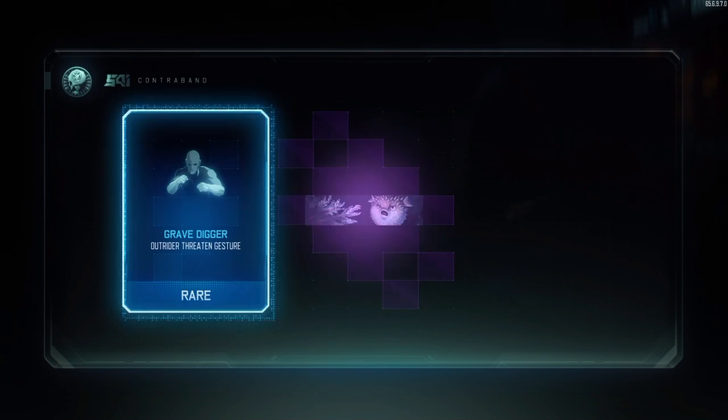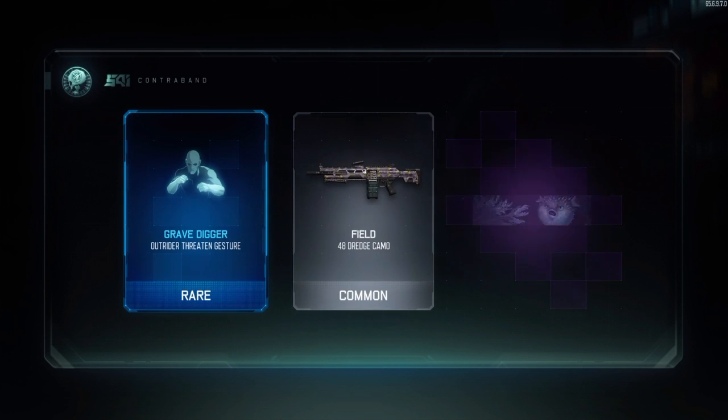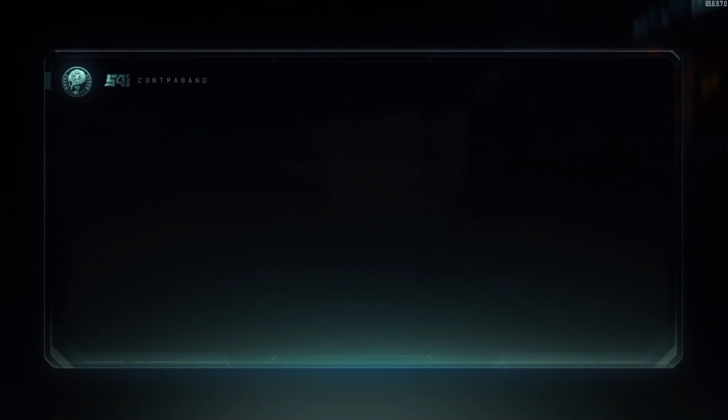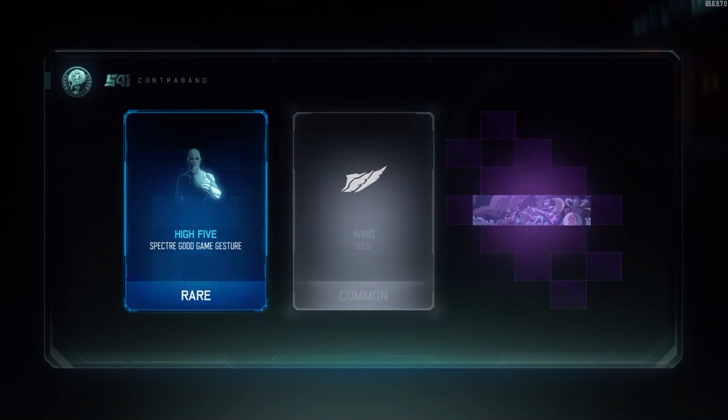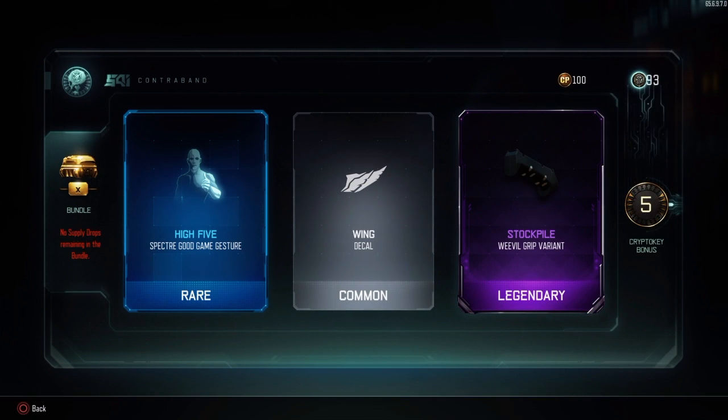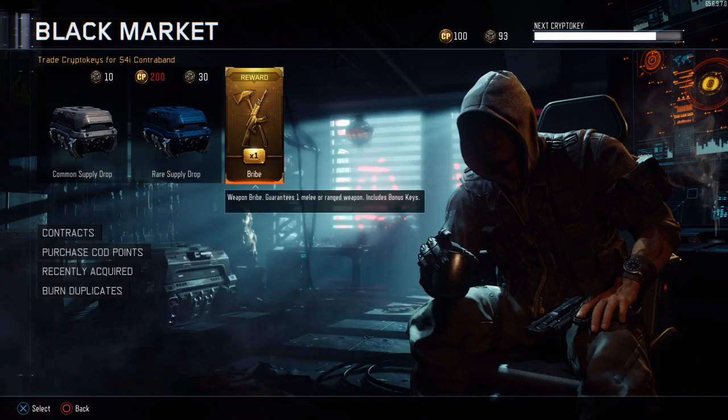All I want is the Fury Song — whatever it's called, I want a sword. Come on, give me a sword. No, again another variant. No more supply drops remain in that batch.